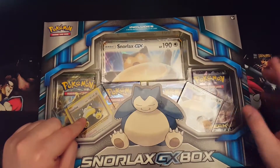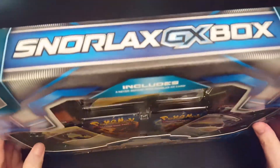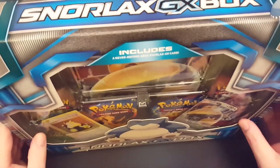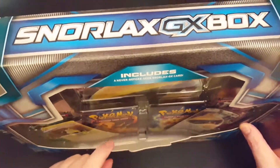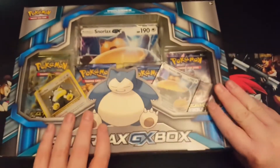So you've got the normal base set card, then you got that one and the mega card, and a couple of booster packs — Fates Collide, Breakthrough, and Evolutions. Two Evolutions packs actually, so that's awesome. I love the Evolutions set.